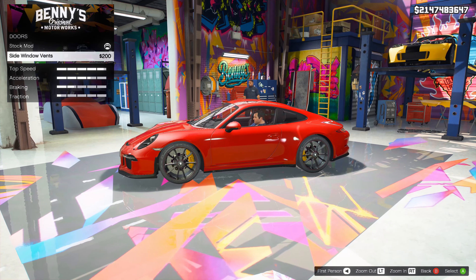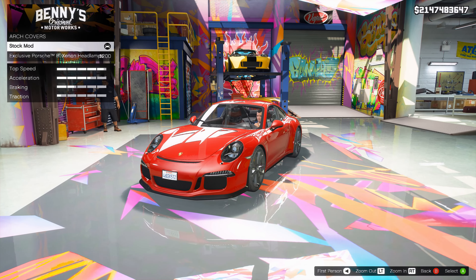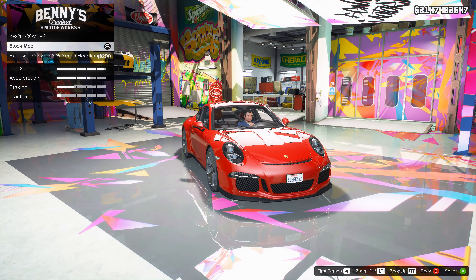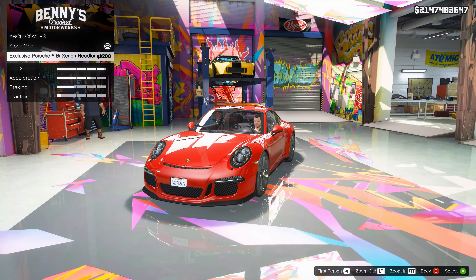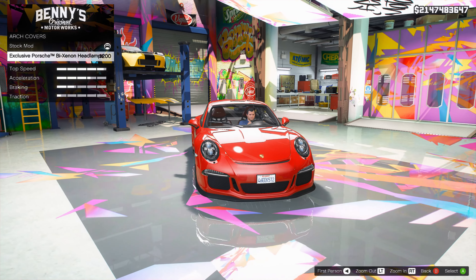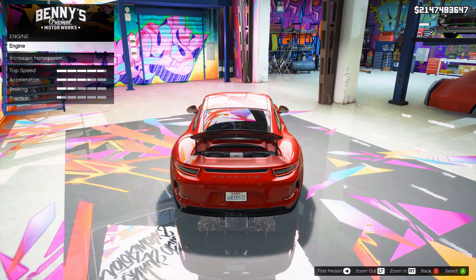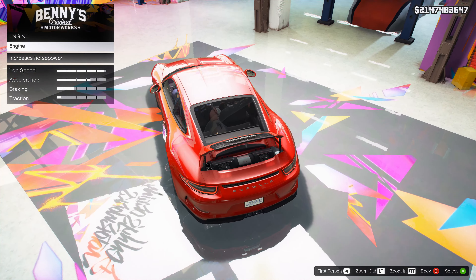So the doors — what do we have? The window side vents. Not going to do that. What are the arch covers? I've never seen headlights that look like that, to be honest with you. It looks a little alien-esque, like an extraterrestrial Porsche. So for now I'm going to lay off on them, because I'm sure there's a bunch of other stuff we can improve on before we go for that little stuff.